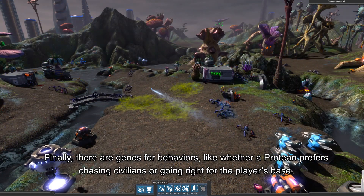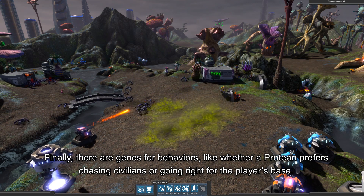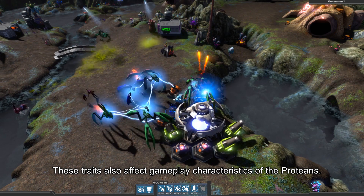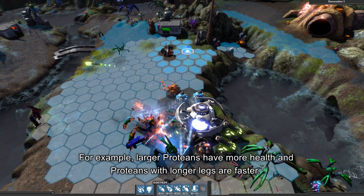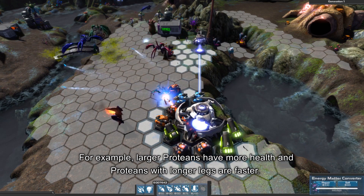Finally, there are genes for behaviors, like whether a protean prefers chasing civilians or going right for the player's base. These traits also affect gameplay characteristics of the proteans. For example, larger proteans have more health and proteans with longer legs are faster.